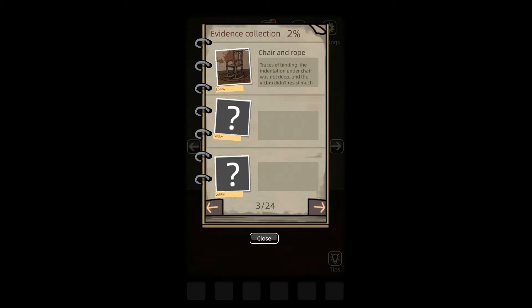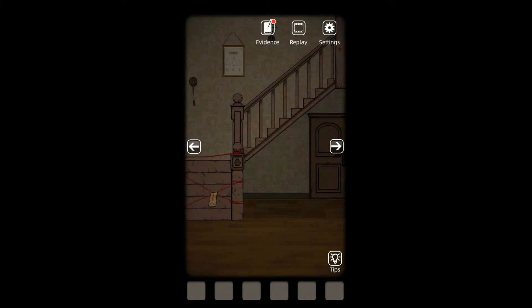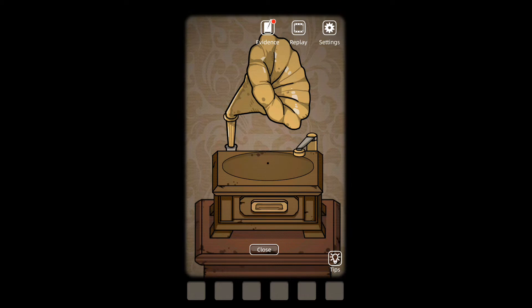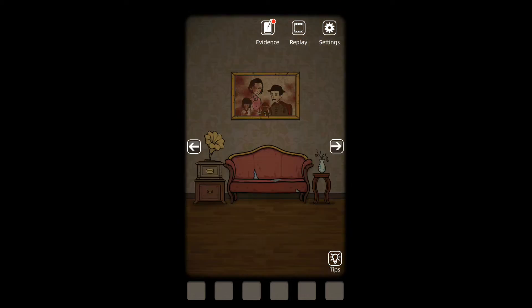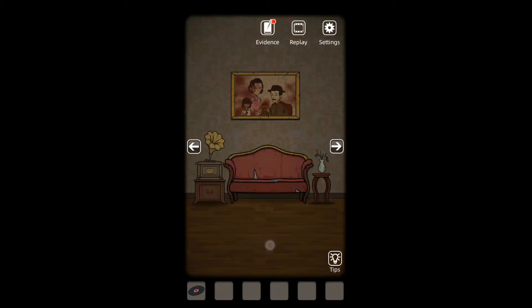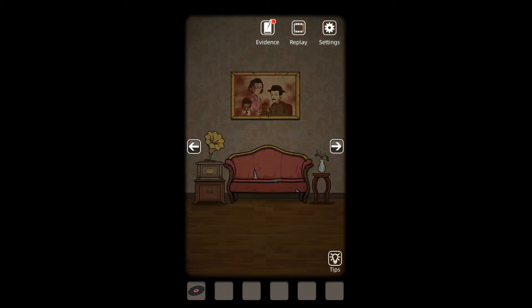Chair and rope — traces of binding. The indentation under the chair was not deep, and the victim didn't resist much. What else have we got? Stairs? Back here — what's this? A phonograph. I'm guessing we need a record. A music record — the cover says a nursery rhyme, la la la. Newspaper: well-known charity couple were murdered by bandits and the nanny was missing. That's not good.